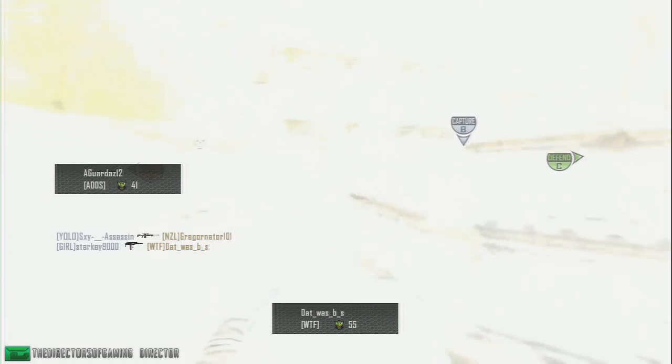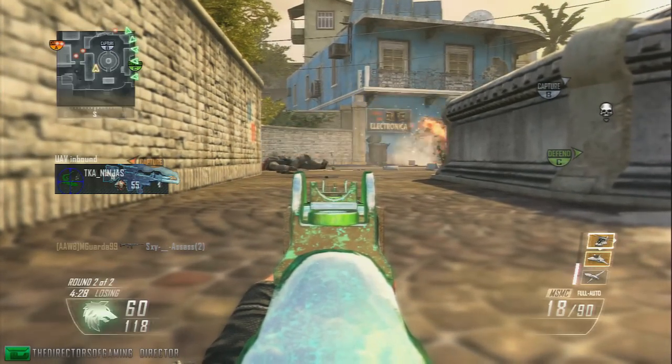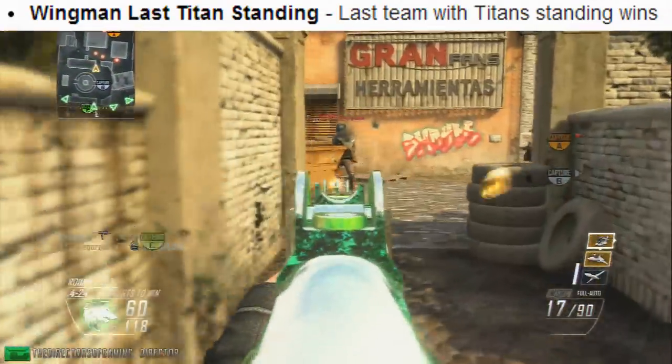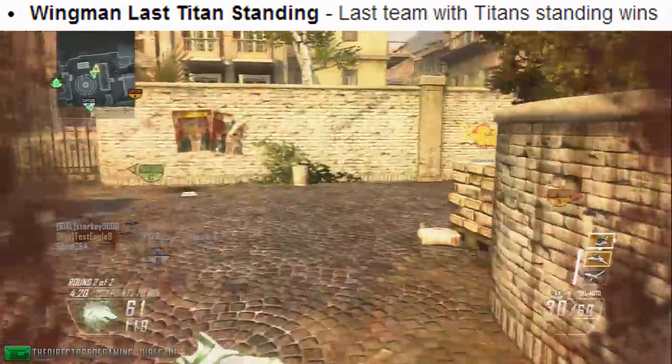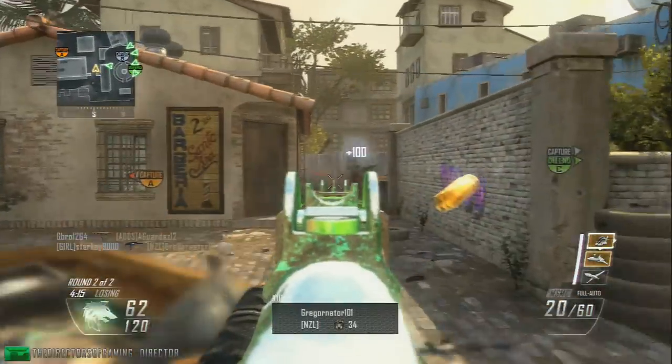We have 6 game modes, one of which is already in Titanfall, but hopefully we have 5 more game modes coming to Titanfall soon. The first one is called Wingman Last Titan Standing, which says the last team with a Titan standing wins. I don't know how that's different to normal Last Titan Standing, but it has Wingman in the front and it's going to be a new game mode somehow.